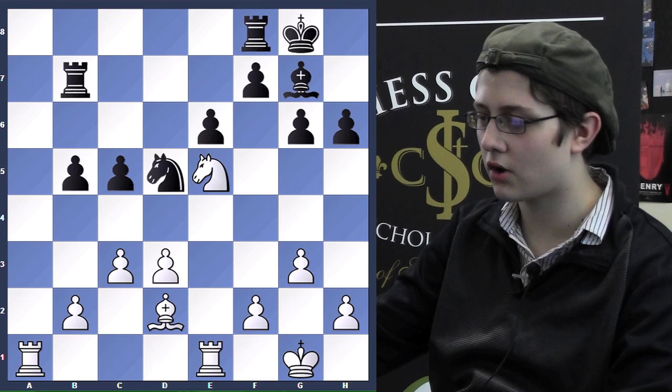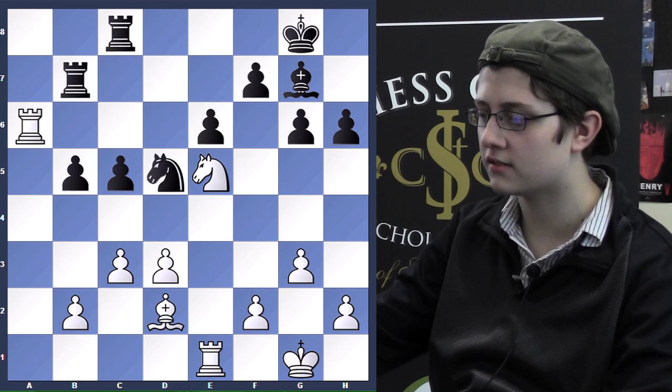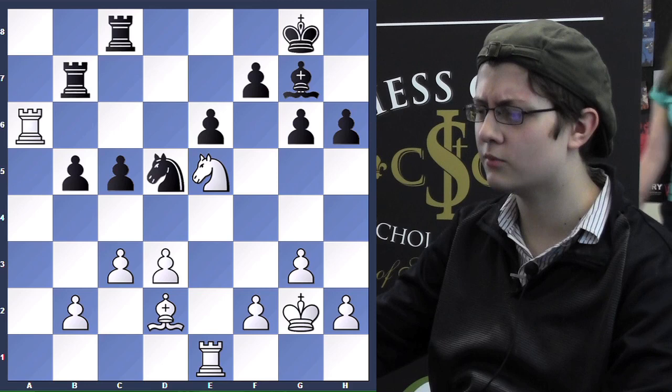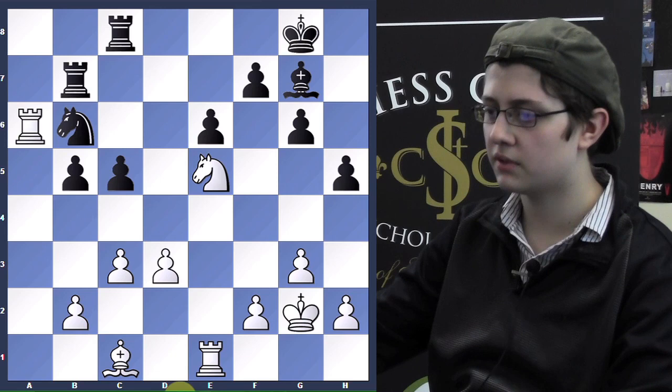I want to play Rc6, so he stopped it with Rc8. I don't think either side can progress here, so we made some moves: Kg2, h5, Bc1, Nb6. If c4, I take, take Ra4, and c4 is really weak, so he played Nb6, h4.